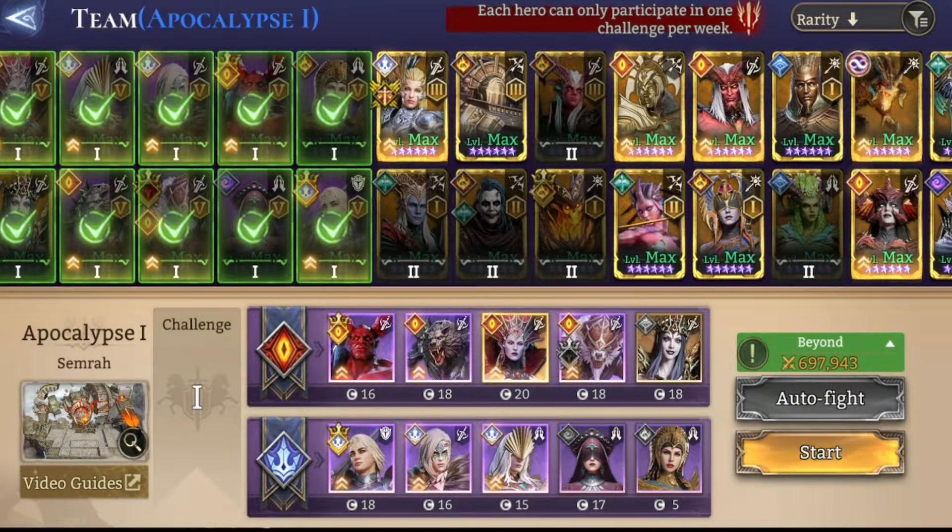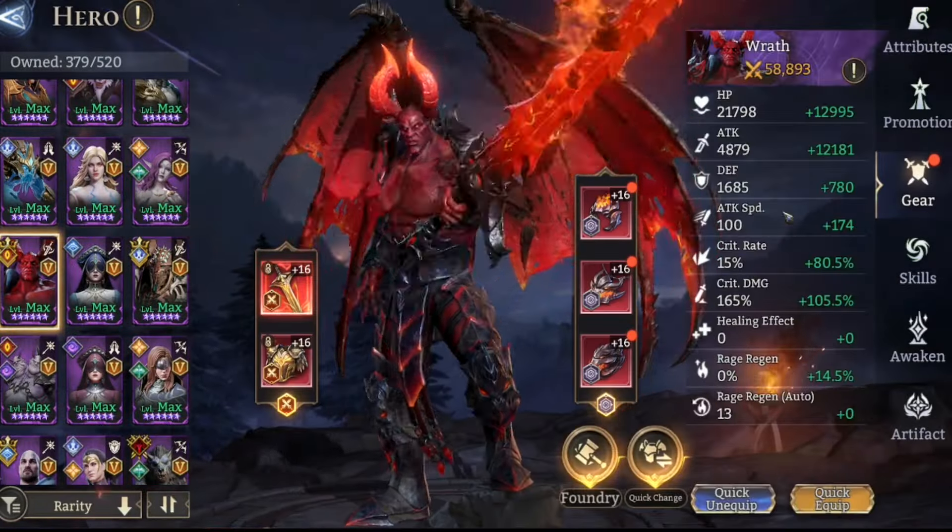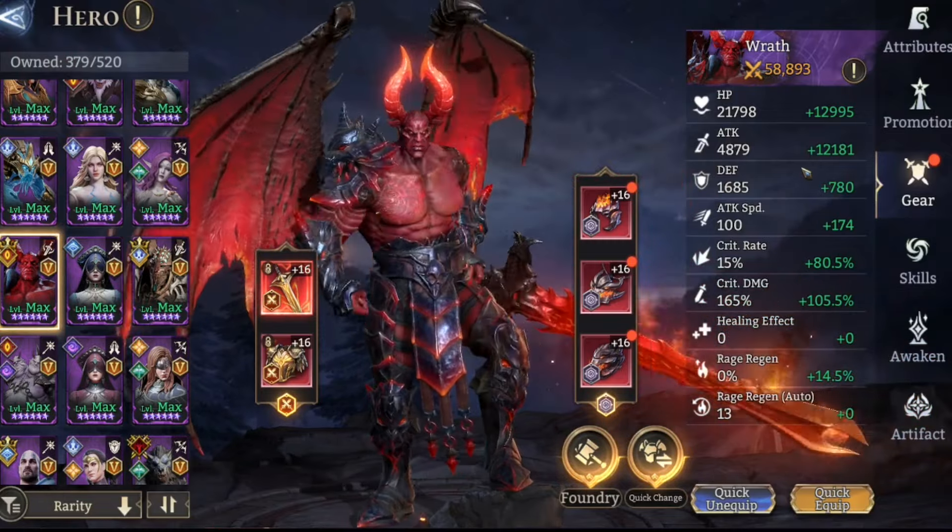Today we are going to be running my Apoc 2 free-to-play team. We do have two legendaries in this team, but we have a free Volka and a Helga. First off, we have Wrath — I kind of crippled Wrath, he could be in a much better build.